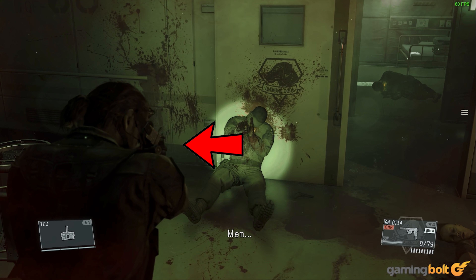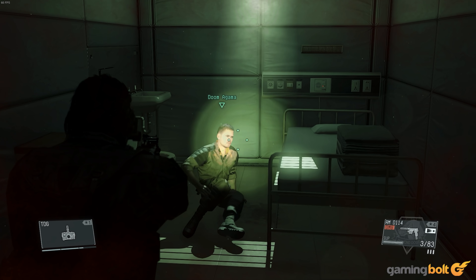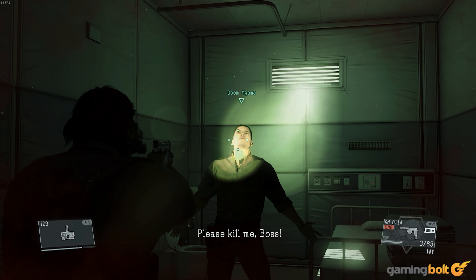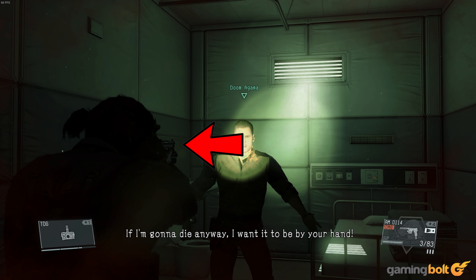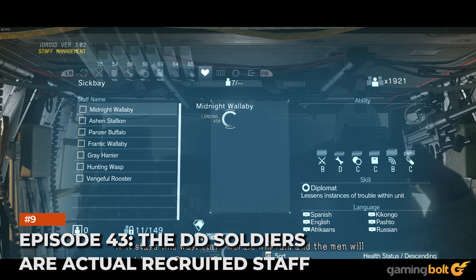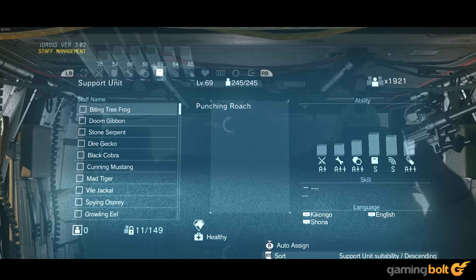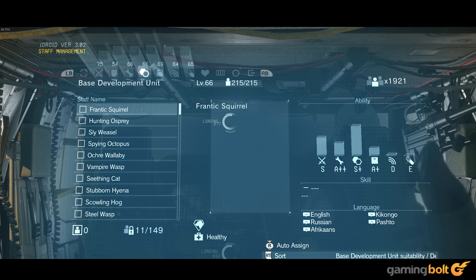Episode 43 – Snake Is Hesitant to Shoot: Mission 43, Shining Lights Even in Death, is easily one of the more dramatic sequences in Metal Gear Solid 5. Venom Snake has to make his way through a quarantine facility holding many Diamond Dog soldiers who are infected with the parasite, and players have no choice except to get rid of them. However, considering they are Diamond Dogs, Snake obviously doesn't want to end their lives. This is reflected in the gameplay as well, as he will, at times, look away from the soldiers he is shooting to make his intentions crystal clear.